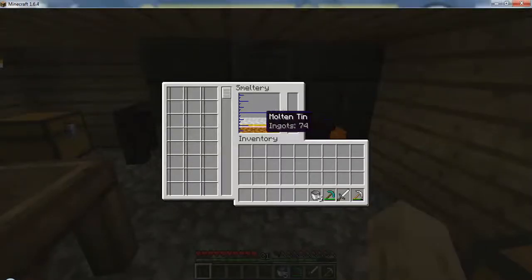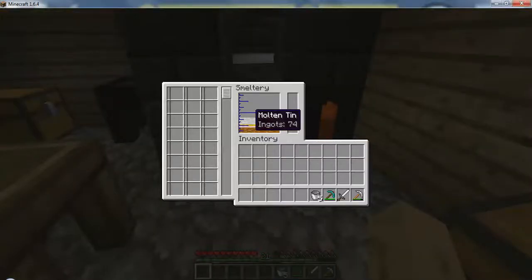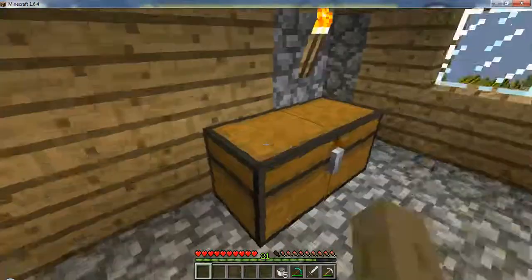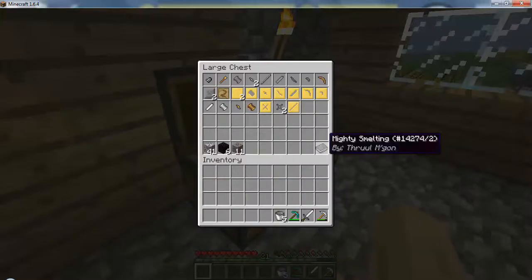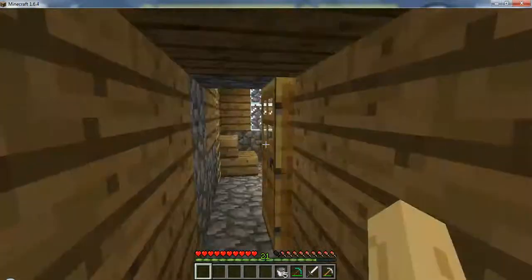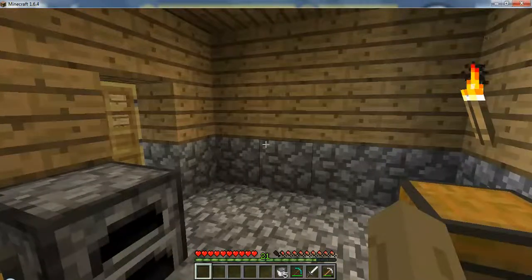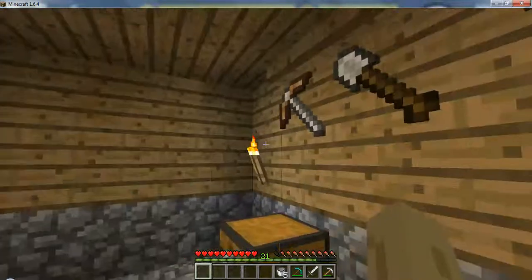I was using things that I thought would work, like tin — I thought that'd work if you wanted to build tools, but no. You have to mix things, and I don't know if I still have the Mighty Smelting book. We kind of jumped into that pretty quick. So real quick, before we start, I'd like to ask you guys to make sure to hit that like button, comment, subscribe.